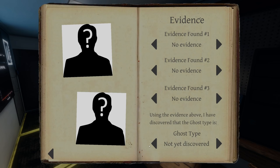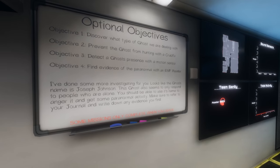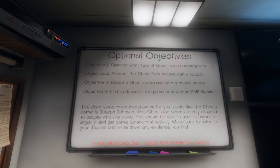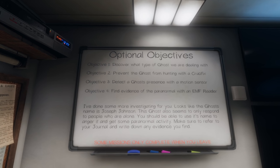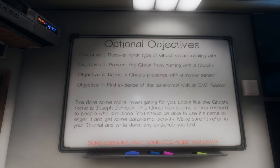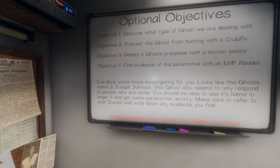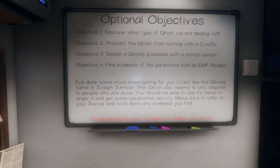If we capture evidence we jot it down into this journal. Once we get three pieces of evidence it should give us the ghost type we're dealing with, and that's the ultimate goal — we need to find out what specific ghost we're dealing with so we can get out of here. You also get optional objectives: discover what type of ghost we're dealing with, prevent the ghost from hunting with a crucifix, detect ghost presence with a motion sensor, and find evidence of the paranormal with an EMF reader.